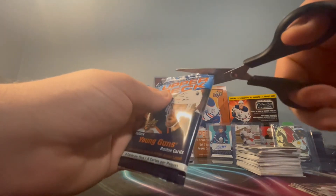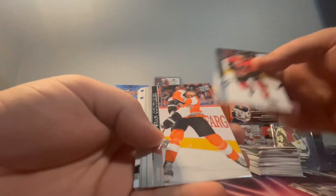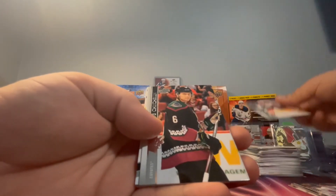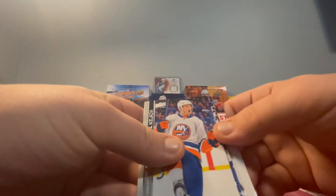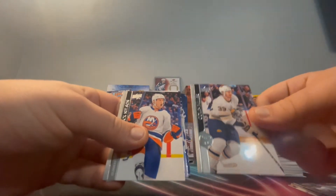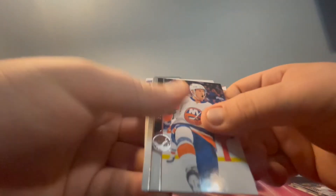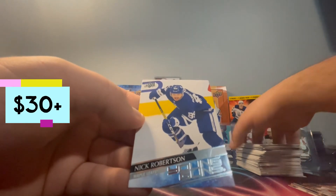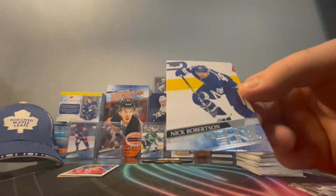My last pack of the box - can we get anything else, another young gun potentially? Oh - Dylan Dubay, we do have a young gun! Also Couturier, Brock Nelson. We're going to do the slow roll for the last card. We got a Taze... Colin Miller... Yanni Gord... and... oh! Nick Robertson! No way - let's go! Awesome, let's go!